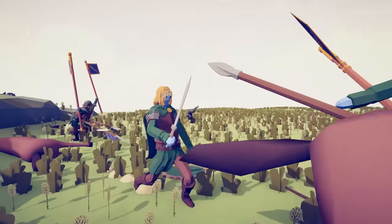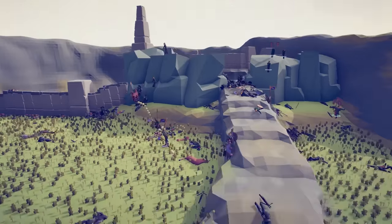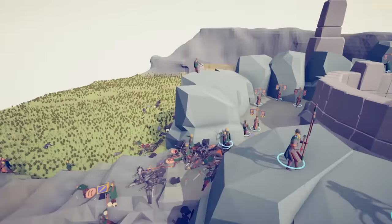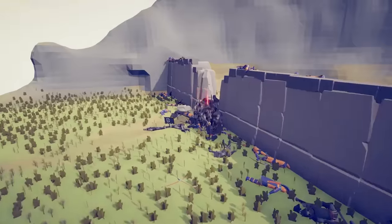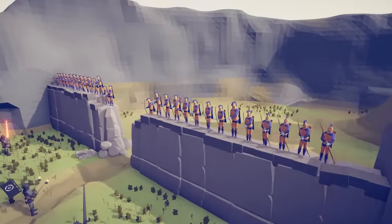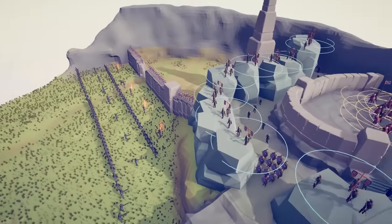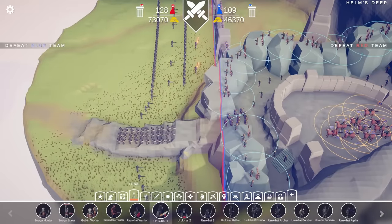I think it might be the peasants giggling. Where's Gondor? Where was Gondor when the Westfold fell? I don't think Gondor is going to come and help us out today. It's just going to have to be the men of Rohan. So the problem here is that we don't have the fellowship. Aragorn, Legolas, and Gimli were all here, but we're going to have to use default units.